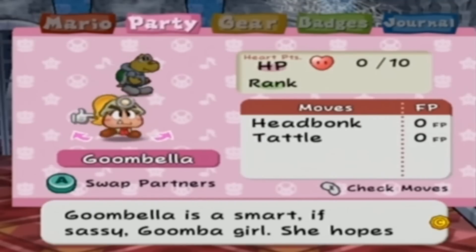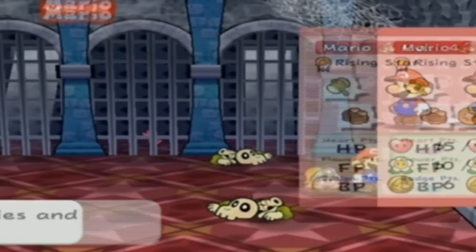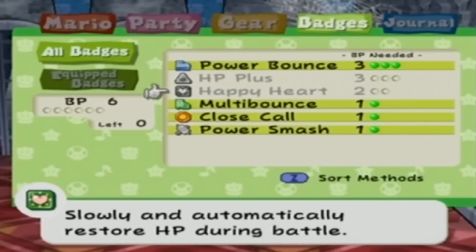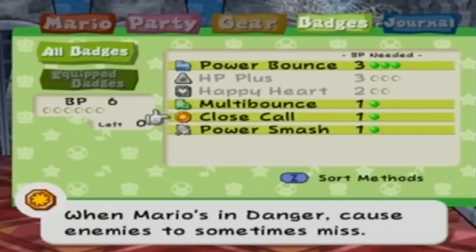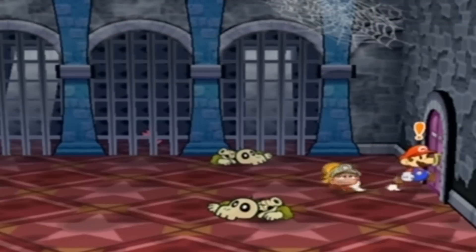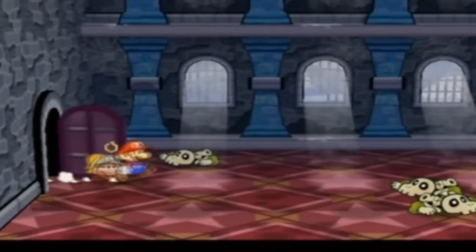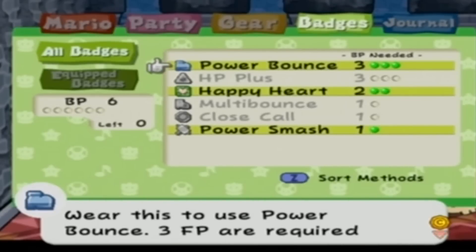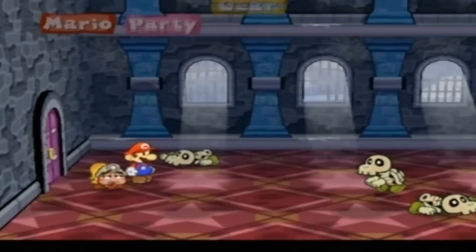We've had HP and BP, so now it's time to increase FP. In case you didn't know what they were standing for - it was Health Points, Badge Points and Flower Points. Goombella, how you doing? You've got zero HP and I don't have any health stuff. You know what would have been really good this time? Happy Heart. You have to have a separate badge to actually heal your partners, called Happy Heart P - as in Happy Heart Partner.